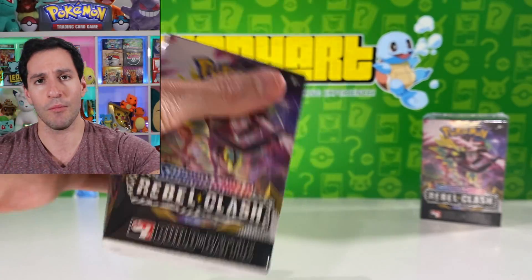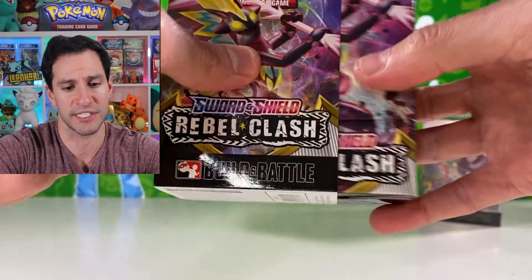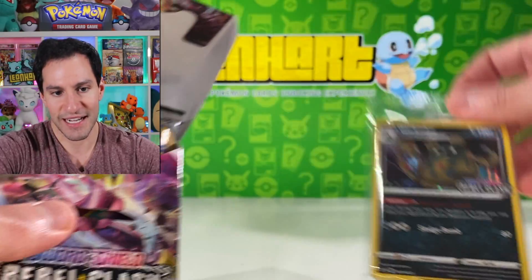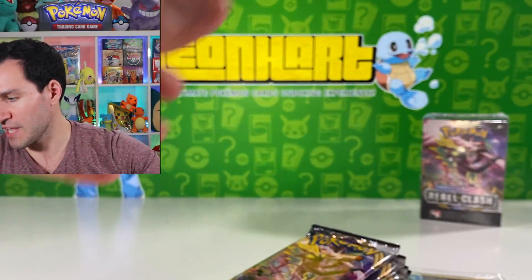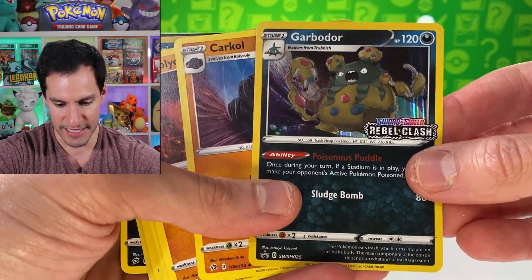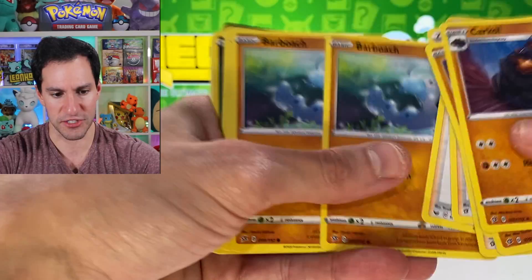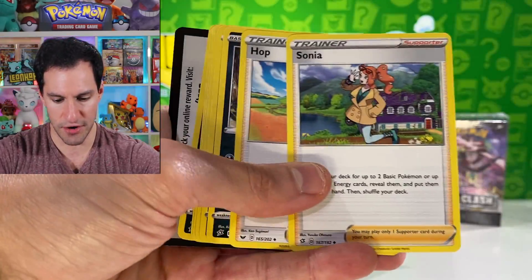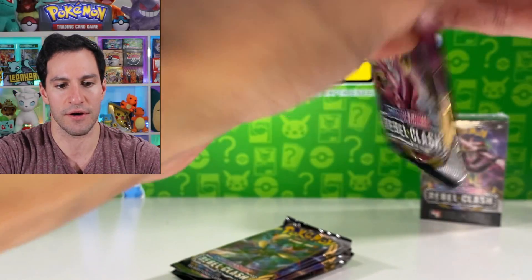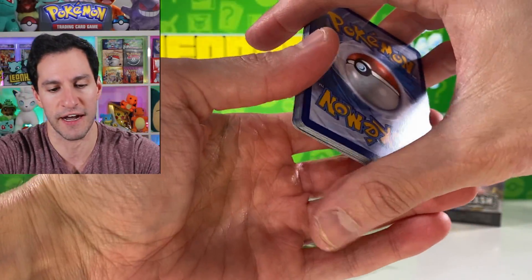A simple reminder: you want more Rebel Clash openings, you want vintage openings — please consider subscribing to the channel, join the Hart Squad, and hit that notification bell. It just reminds you whenever I post at 1 PM Central, 12 PM Mountain. Four packs — here is a different deck! Quick Ball — very nice. I like this deck: Professor's Research, lots of Trevenant, Sonia, Hoppip, and more. Not bad — I like that deck a little better than the previous one.